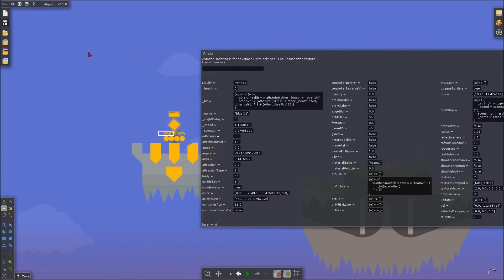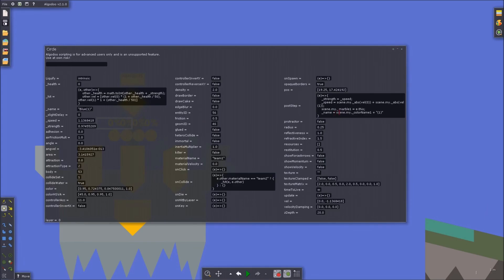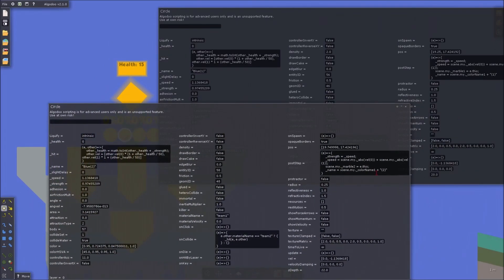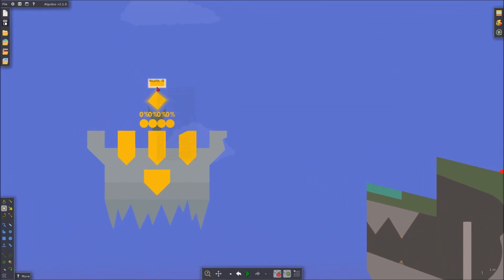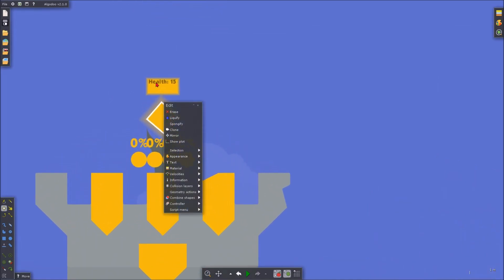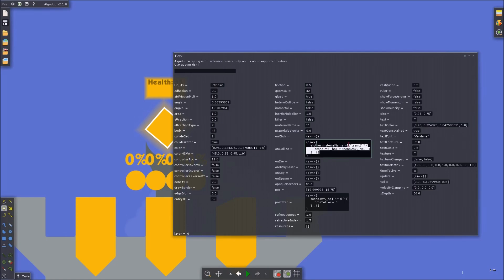By the way, yes, those notifications are in Algodoo - they're not added in editing. We set that name equal to the public value which is basically the color name of team one, then add the number in parentheses because this is the first marble - and for the second marble it's number two, and so on. That's the basic code of the marble. We've also got the crystal health, which is pretty simple - it just sets the text equal to 'health' plus whatever the health currently is, and if it's hit by the opposing team it lowers its health by one.